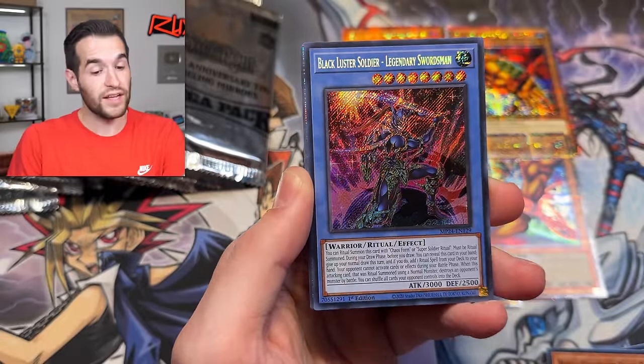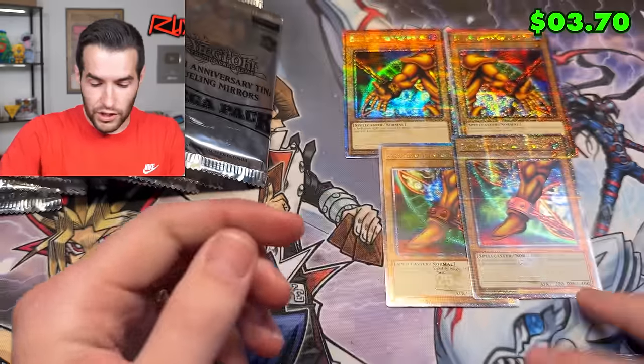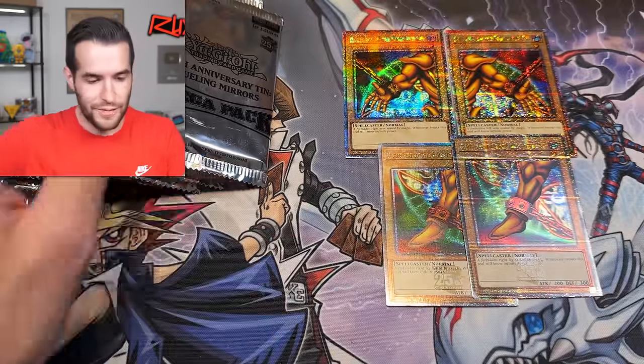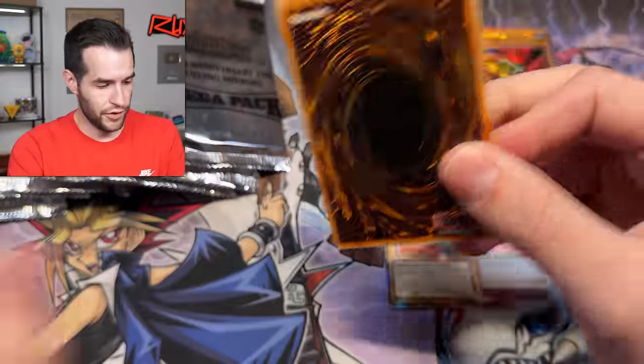Blackluster Soldier - that's a sweet misprint! And the Salamangreat Gazelle QCR. We're getting some good pulls in this case. I'm feeling good about this one. Maybe 10 packs left out of the 36 we have today.